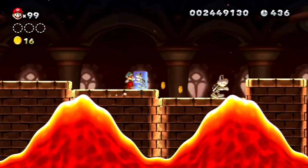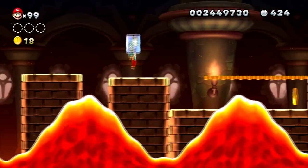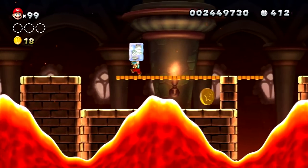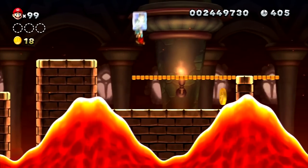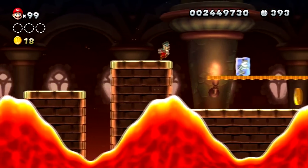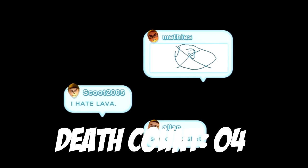I didn't get my extra life — that sucks. To get the first star coin you need to time a dry bones to position where you can touch the star coin without getting hit by the lava. If the dry bones touches the lava it melts. It took me a lot of tries — I was so nervous, freaking out. I had to wait it out, risked it, got it. My death count is now at four.